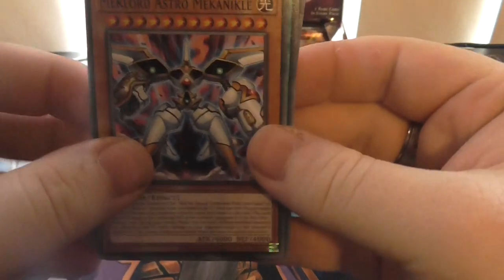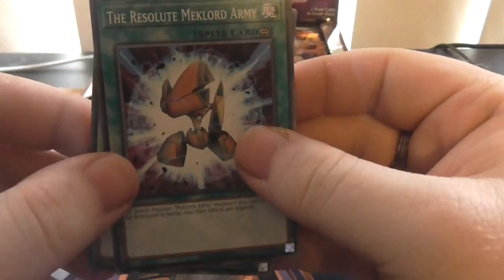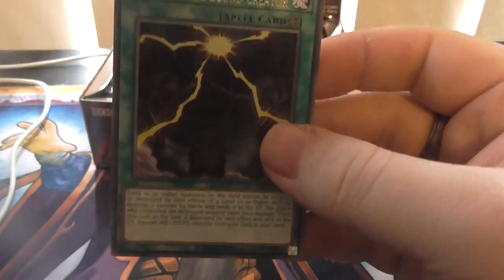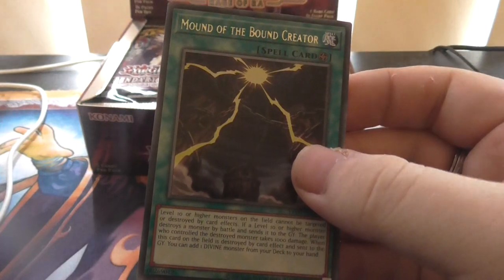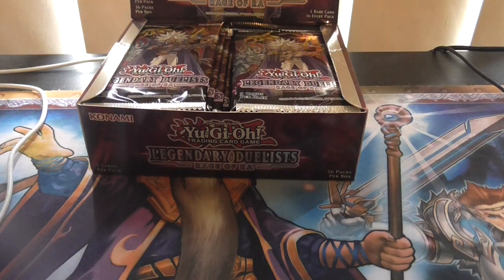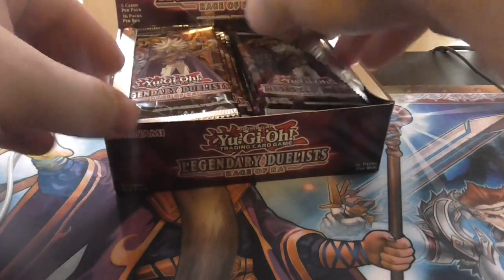We got Neezer Returner. Token stampede. Monarch Astral Mechanical. No foil, that's alright. We got the Resolute Michael Army. Nice. It's Mond of the Realm Creator. Not bad. Decent start off. Moving right along.